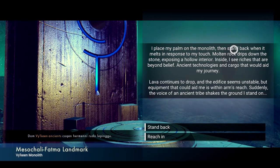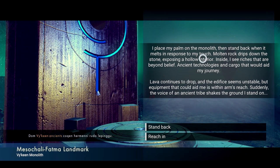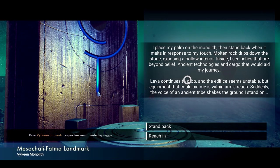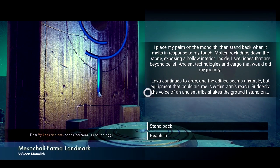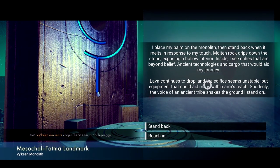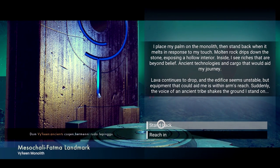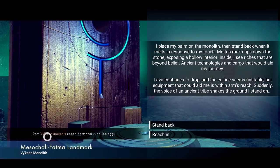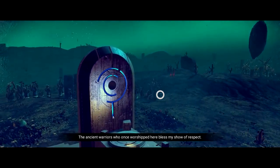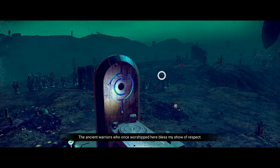I place my palm on the monolith and stand back. When it melts in response to my touch, molten rock drips down the stone, exposing a hollow interior. Inside I see riches beyond belief, ancient technologies and cargo that would aid my journey. Lava continues to drop and the edifice seems unstable, but equipment that could aid me is within arm's reach. Suddenly, a voice of an ancient tribe shakes the ground I stand on. I don't know what that says because I don't know the language very well. I'm going to stand back rather than steal their stuff. Bless my show of respect — I think I did good.